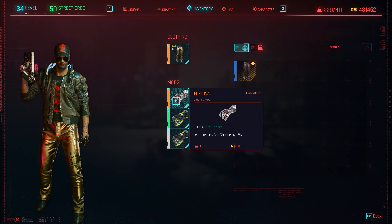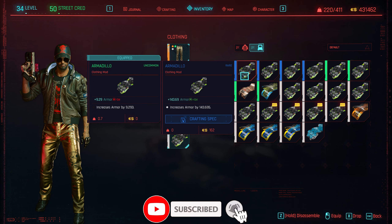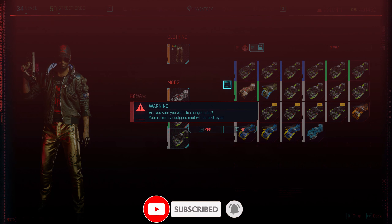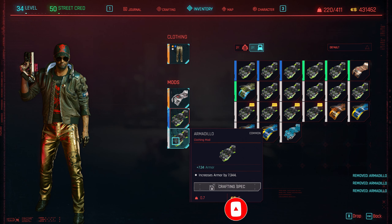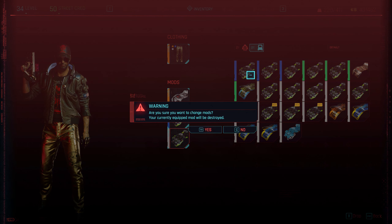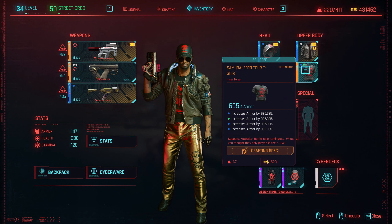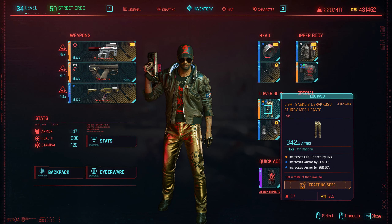Go to your armor clothing mod — it increases crit chance. Oh, that's a low Armadillo one in there, so we'll swap that out. That's increased my trousers to 342 armor — absolutely epic.